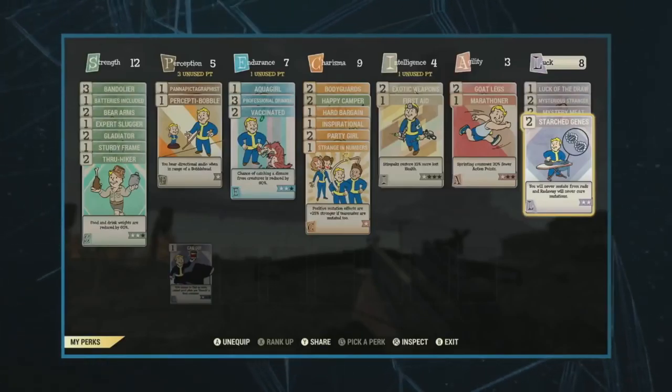I wanted to ask about Charisma. How does Charisma work in an online game? If we're not talking about NPCs that you can influence, what does Charisma do for you? Here's a perk that lets mutations act better with groups.